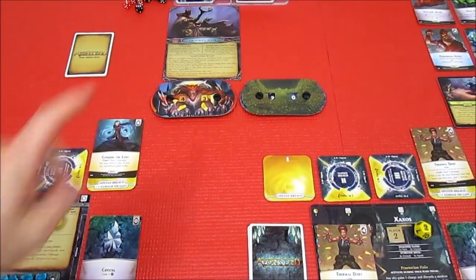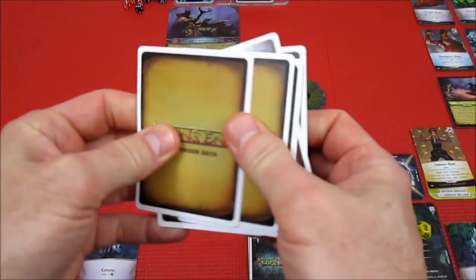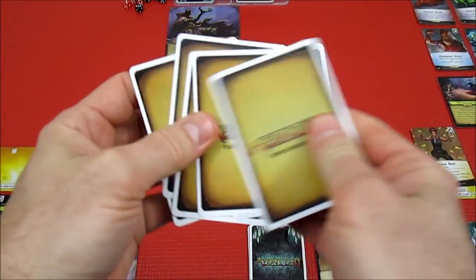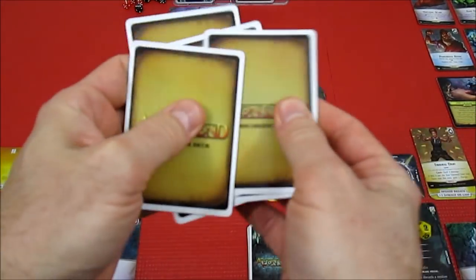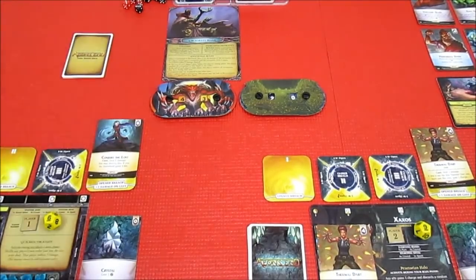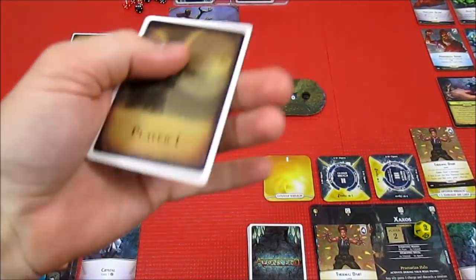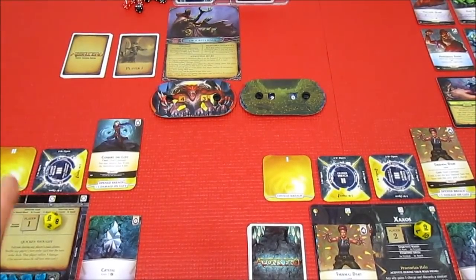Welcome back to Aeon's End. We're playing against the Crooked Mask. The Nemesis is down to 43 health, but we've got to hammer it big time. We shuffled up the turn order deck and player one is going first, which is pretty good.